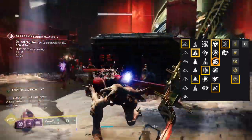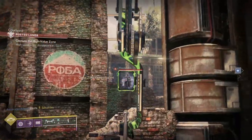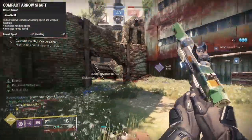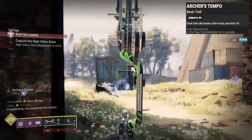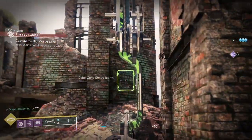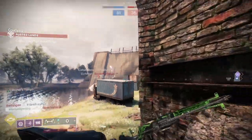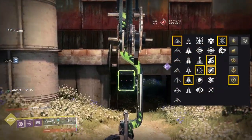For PvP, draw time, handling, and accuracy are your three most important stats. With that in mind: Polymer String, Compact Arrow Shaft, Archer's Tempo again — it's Archer's Tempo, come on now — and Swashbuckler is the roll. If you get any other damage perk it'll still be a very good roll, but this roll has one-hit-kill potential at max stacks. Golden Tricorn can do this too, but it's harder to get to max damage.